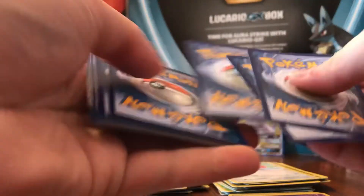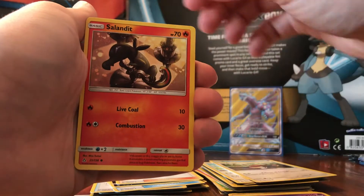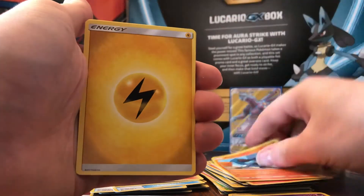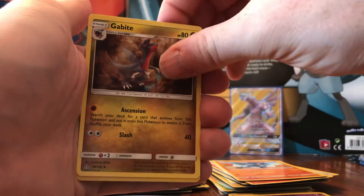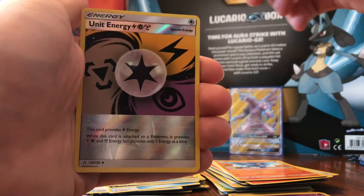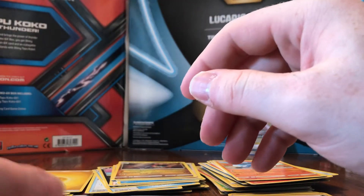So we'll open up the Leafeon pack next. We got a Wobbuffet, Eevee, Salandit, Turtwig, Luvdisc, Lightning Energy, Prinplup, another Gardenia, Gabite. The reverse holo is a Unit Energy — it's a nice looking card. And the rare is a non-holo Drapion.